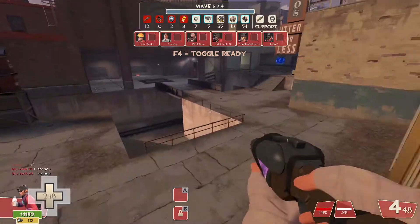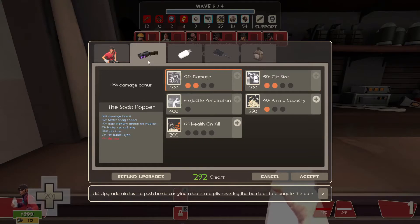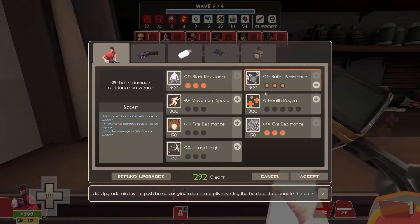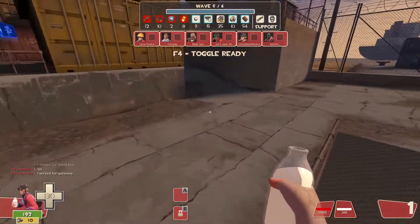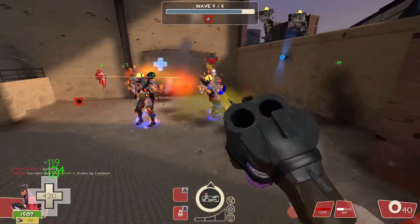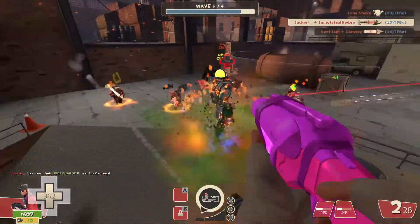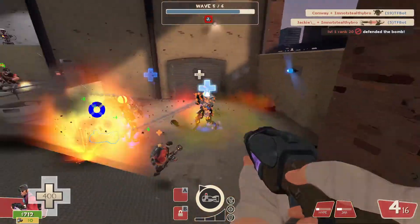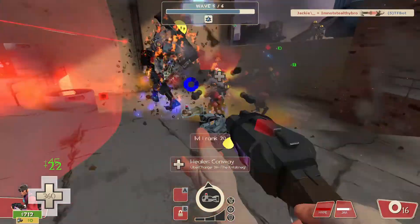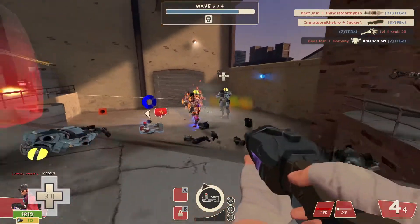Wave four ends with all the money collected, earning a bonus — at that point teammates know they've got a good scout who only missed about eight bucks. For the last two waves, just get resistances and personal upgrades like health regen and movement speed — you won't need much else for your gun. Never upgrade your melee unless you're Spy. For wave five, use the Soda Popper against those giant black box soldiers, because if they hit you they'll regain all their health.